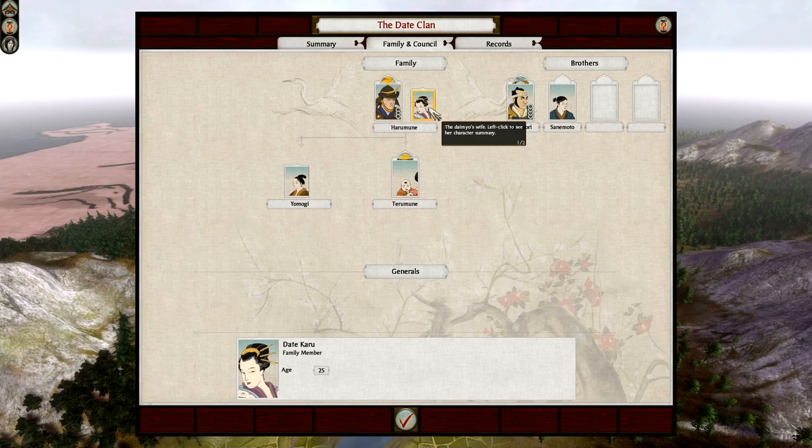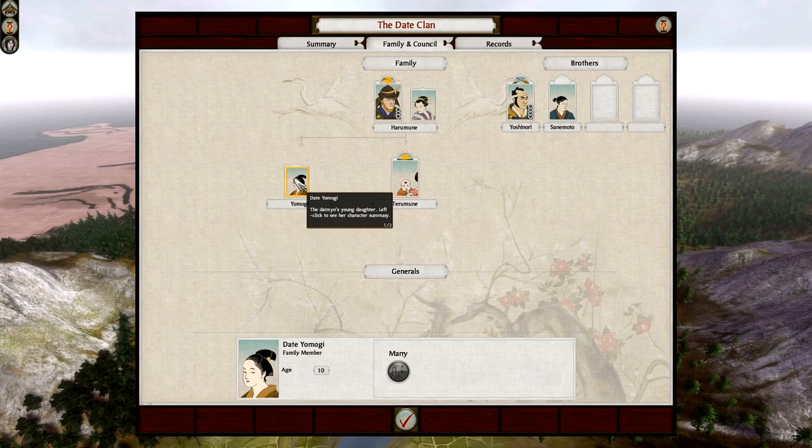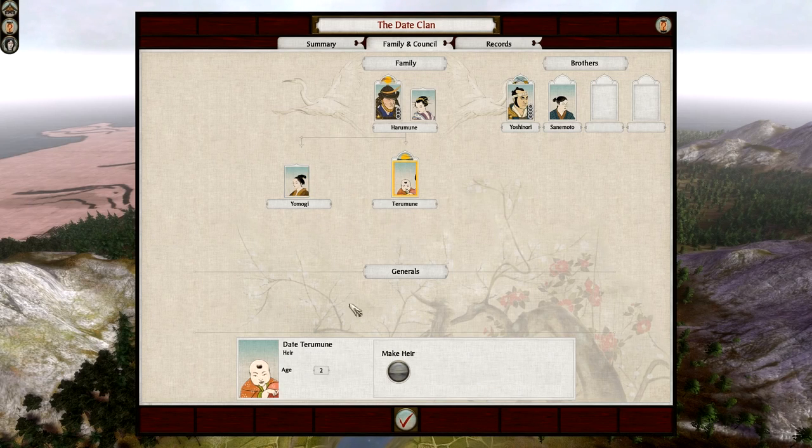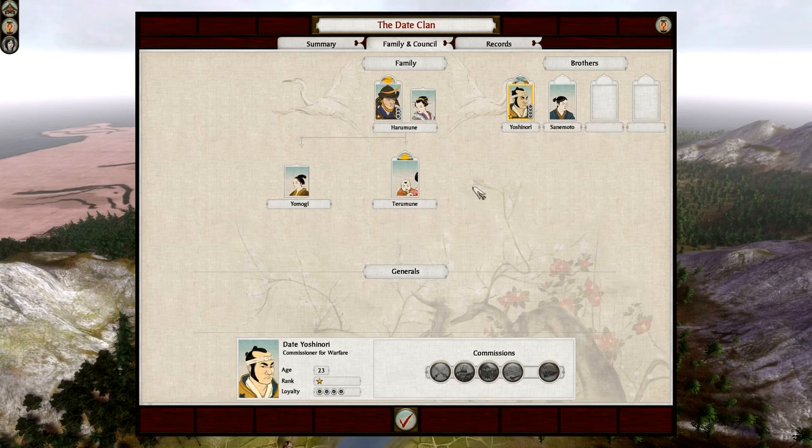This is his wife, Date Karu, and they have two children: Teramune and Yomogi. Once they get to about 17 years of age, they come of age and will be generals. We also have two generals here - one is 18 and hasn't come of age yet, Date Sanimuto. But we have my commissioner for warfare, Date Yoshinori. He's a 1-star general as well but he has a bit more honour - he's got 4, and he's dependable. But he's not in my family, he's just brothers.